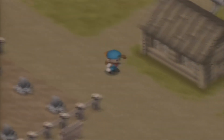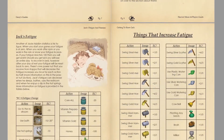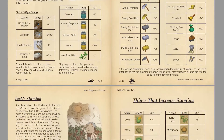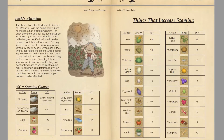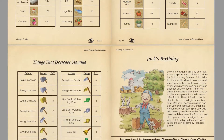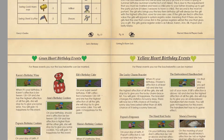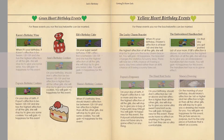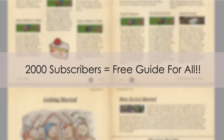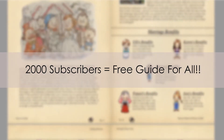As most of you probably know, I wrote a Harvest Moon 64 player's guide, but what you may not know is I want to give it away for free. Once this channel hits 2,000 subscribers, I'm going to release my Harvest Moon 64 player's guide for free in PDF and EPUB format, so you can print the guide on your own and read it on any digital device that you want.